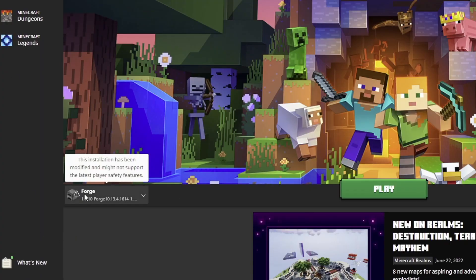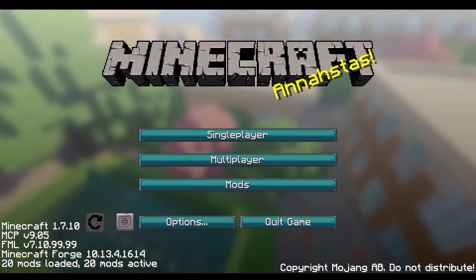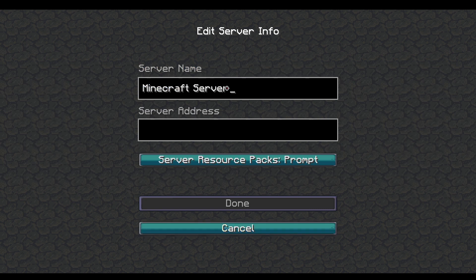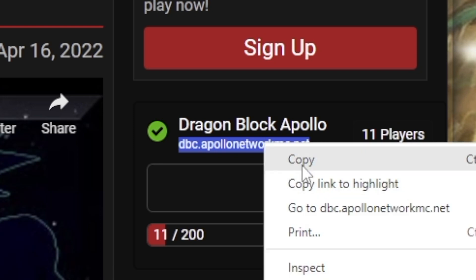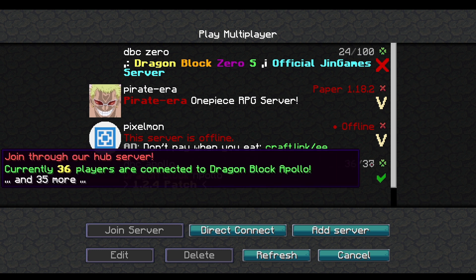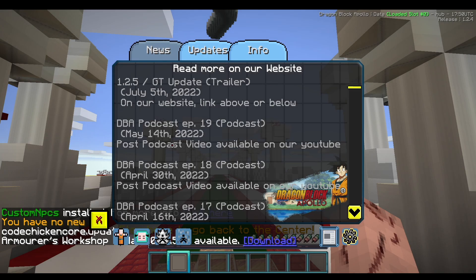Let's go back to the Minecraft launcher. Be sure you have Forge selected, and go ahead and click Play. Once it loads, you'll have a page that looks like this — it looks different because of the mods we installed. There is no single player for this mod, so click Multiplayer. Click Add Server, name it DragonBlock Apollo or whatever you want, and for the server address, go back to the website and copy the server address: dbc.apollonetworkmc.net. Come back into Minecraft, paste it with Ctrl+V, and click Done. You'll see the server is loaded with 36 out of 37 players. Click it and then click Join Server — just like that, we're in.